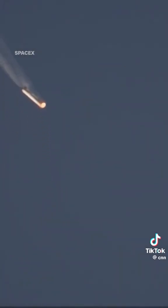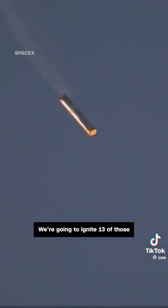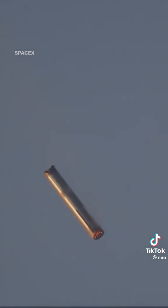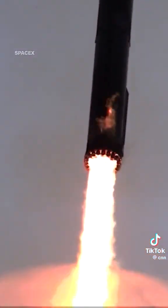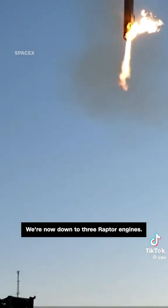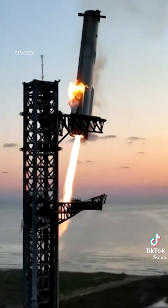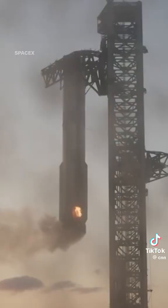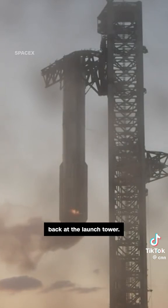We can see it coming down through the plume. Booster coming in hot for booster catch. We're going to ignite 13 of those Raptor engines, and this view is incredible right now. You can see how fast this vehicle is moving on the left-hand side. We're now down to three Raptor engines. We can see those chopsticks now. We have successfully put the Super Heavy booster back at the launch tower.